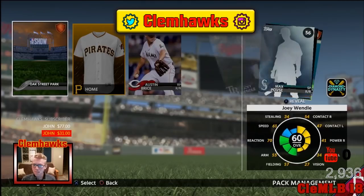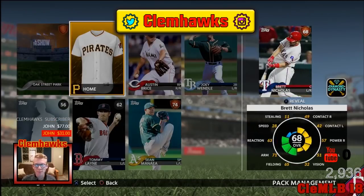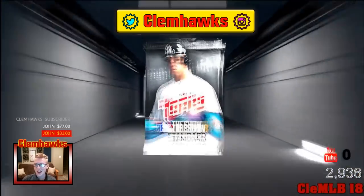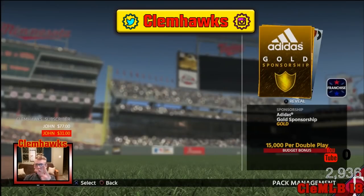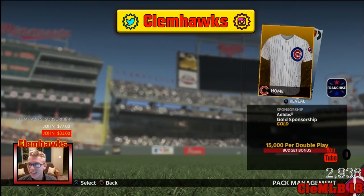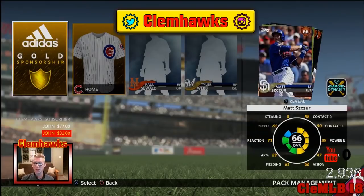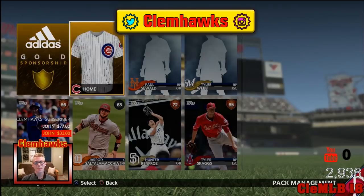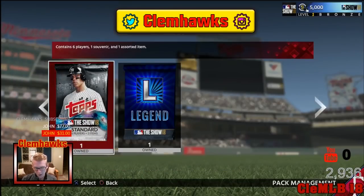I don't know how I feel about that Pirates jersey. Two packs left, still looking for a diamond player. Another gold — two golds, back to back. The Cubs jerseys right there and a 49 overall player, we might have to start him. And we are down to the final pack. We've got about five or six golds, we got a gold player, we got a diamond Robin Yount signed ball, a couple of stadiums.